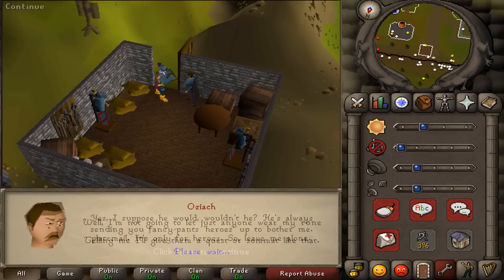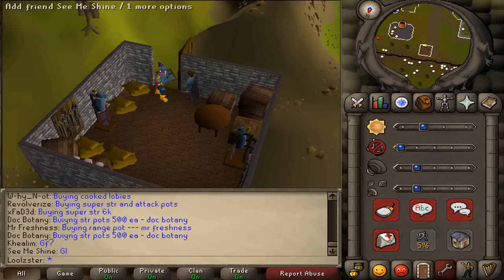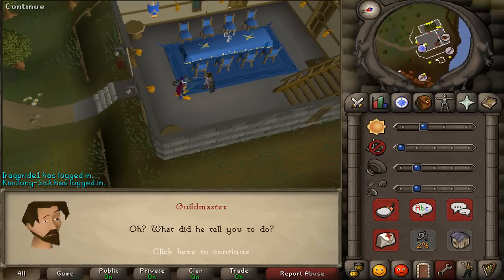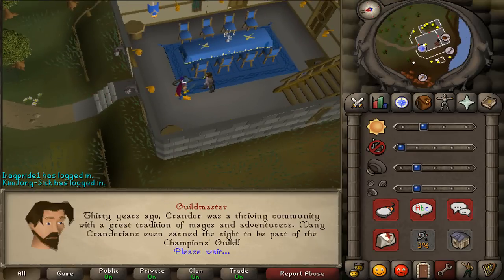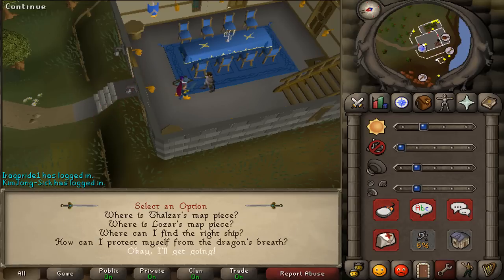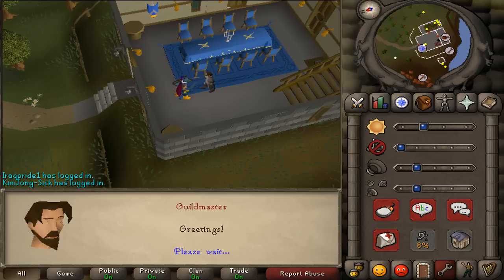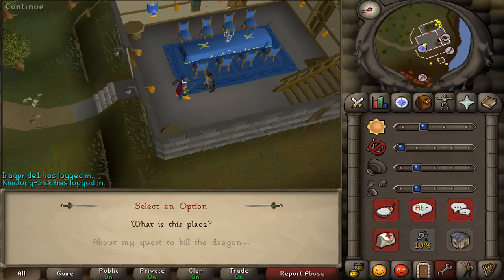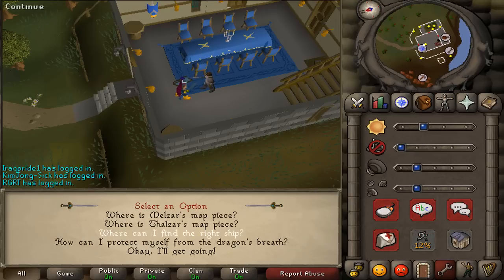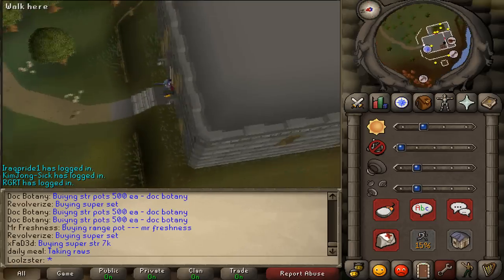Ask Oziach about getting a rune plate body and a quest. He says you need to defeat the dragon. Go back to the Guild Master and tell him about the dragon. Ask him all the questions about the map pieces. Be careful with the questions — I accidentally pressed OK and got going twice. Remember to get a key from the Guild Master for the maze.